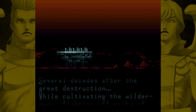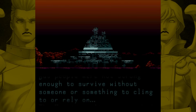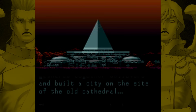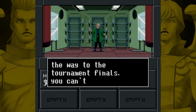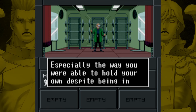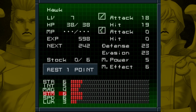The opening cinematic explains that since SMT1, humanity struggled to survive, so the Messian faith built the utopian city of Tokyo Millennium. This game has a unique theme — most Megaten games have a modern or post-apocalyptic setting, but here humanity has recovered and rebuilt into a dystopian future. We start immediately, woken up by a guy named Okamoto, with the name Hawk already assigned to us.